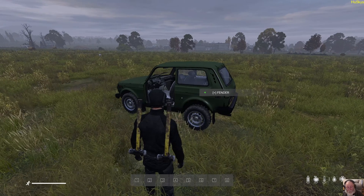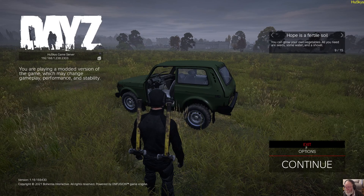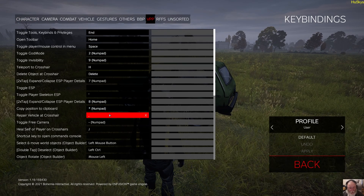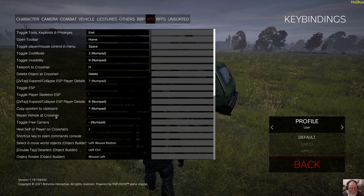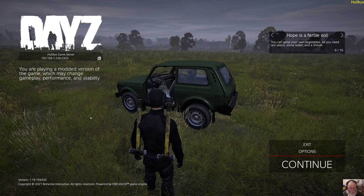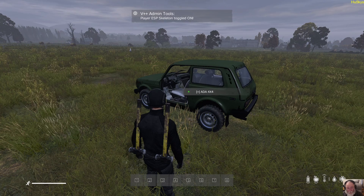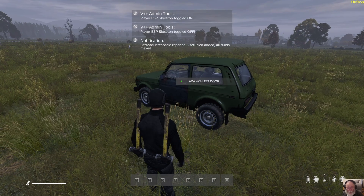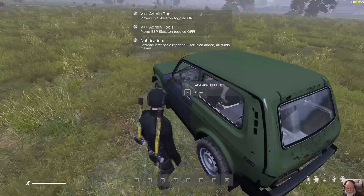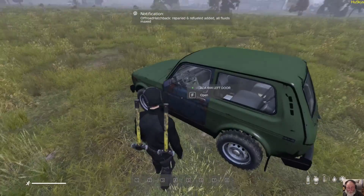Now that's where your keybinds come in. In keybinds, you have BPP — the repair vehicle at crosshair. So all you have to do is remember that keybind, put your crosshair on the vehicle, make sure it's on the vehicle, then press your keybind. That one there — and it will attempt to repair the vehicle. It will repair the vehicle, maybe with the wrong door and that.